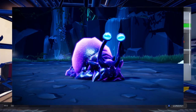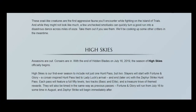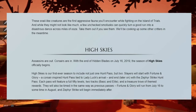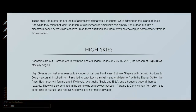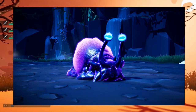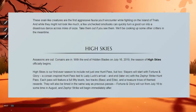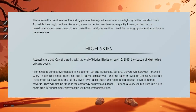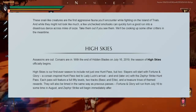There's one more thing to mention about the trials: the Smolus. These snail-like creatures are the fast, aggressive fauna you'll encounter while fighting on the Island of Trials. While they might not look like much, a few unchecked Smolus can quickly turn a good run into a disastrous dance around miles of ooze — so take them out if you see them.